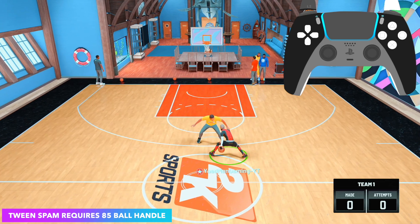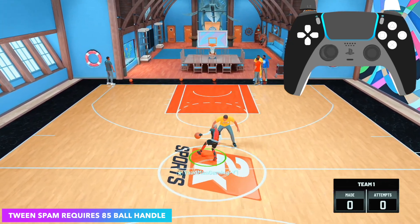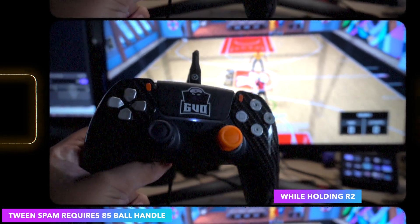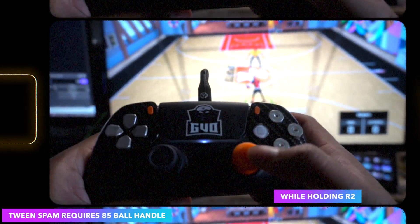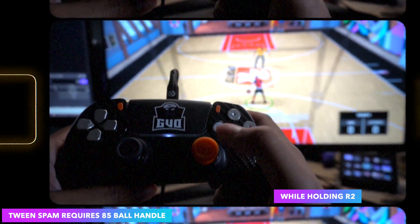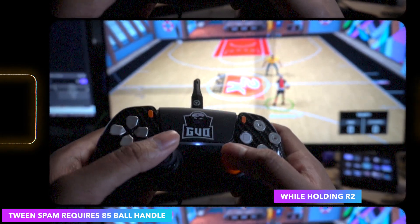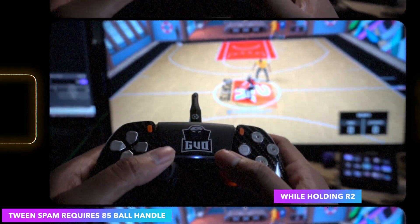Once you get that placement on the right stick you pretty much have the tween spam down. It's literally just getting this animation and spamming it at a good speed. You need to spam it — if you don't, it won't give you the animation. Now look at the controller: right stick, left stick, trigger button. Hold R2, right stick goes to the opposite hand diagonally down — between diagonally down and straight across. Follow with the left stick diagonally up, and once you get it, you've got it.